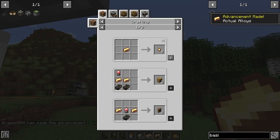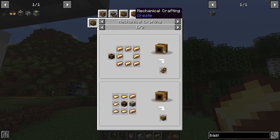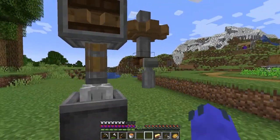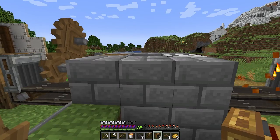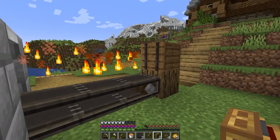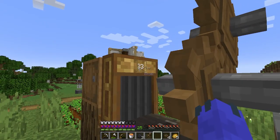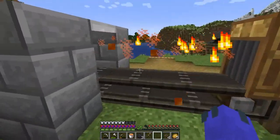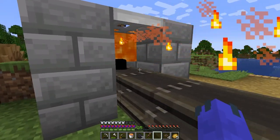Brass is very useful. Not only does it allow us to start manipulating things using bigger stack sizes through the use of brass tunnels and brass funnels, but it also allows us to create more advanced machinery using Create, like the flywheel, the furnace engine, and mechanical crafters. So let's throw all of our zinc and copper in and make some alloys. Now after a bit of mixing, we have 46 brass ingots. The first thing we're going to make is brass funnels. We can scroll the filter to about 32, so now these funnels will drop 32 items of a stack at once.